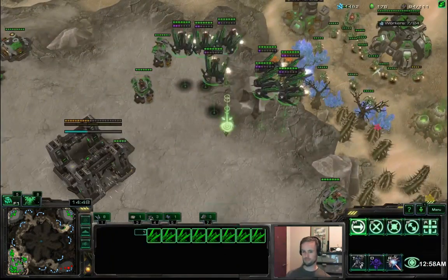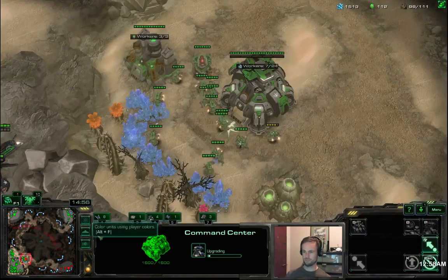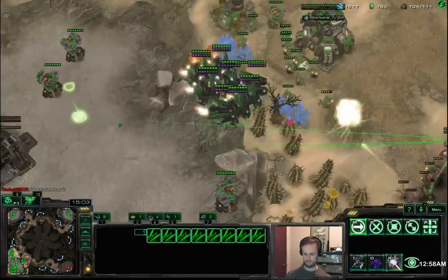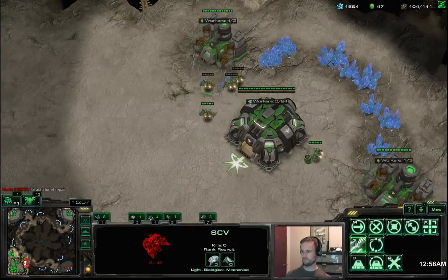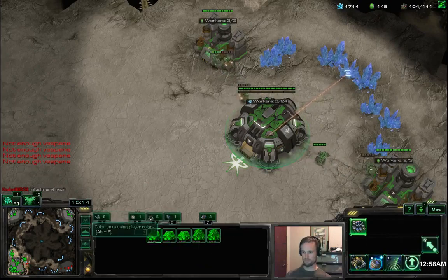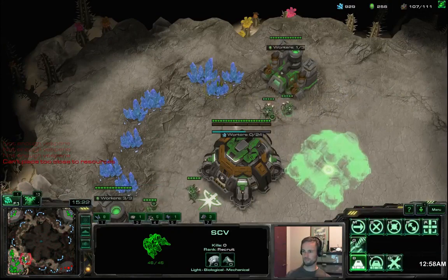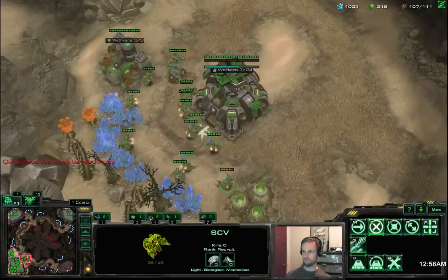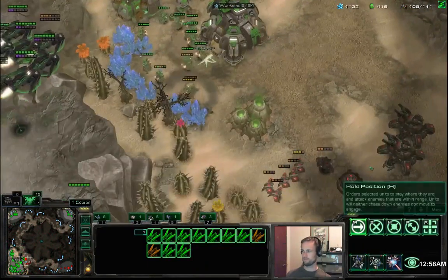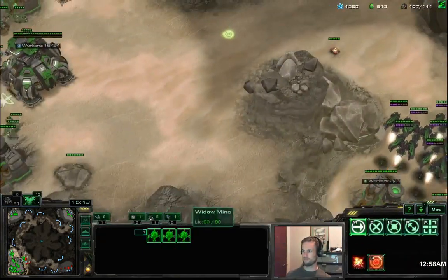It takes two seekers to kill a siege tank, but if two siege tanks are next to each other it only takes three seekers — put two on one and one on the other. If three siege tanks are set up in a triangle, you can kill all three by putting one seeker on each. It's very important to know this because you have to be efficient with your raven energy. I've seen Flash lose through his games because his ravens ran out of energy from over-seekering siege tanks. There's an example of two siege tanks dealt with by just three seeker missiles.